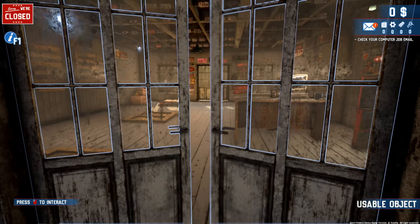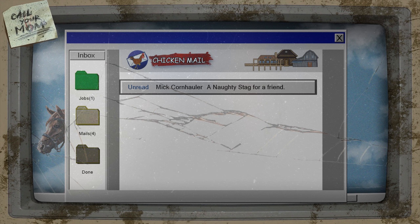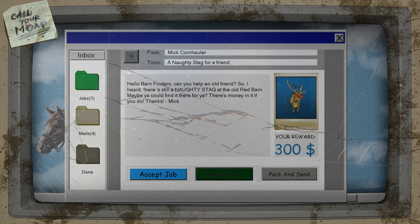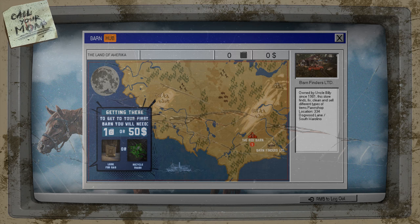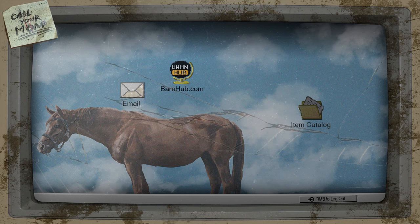We have mail. Let's go in here — there's the PC, let's just log on and pick up our emails. One unread email from Mick: 'Hello Barn Finders, can you help an old friend? I heard there's still a naughty stag at the old red barn — there's money in it if you do.' Looks like we're going to the old red barn. It's fast travel but it won't let me go — looks like we need to find fuel.